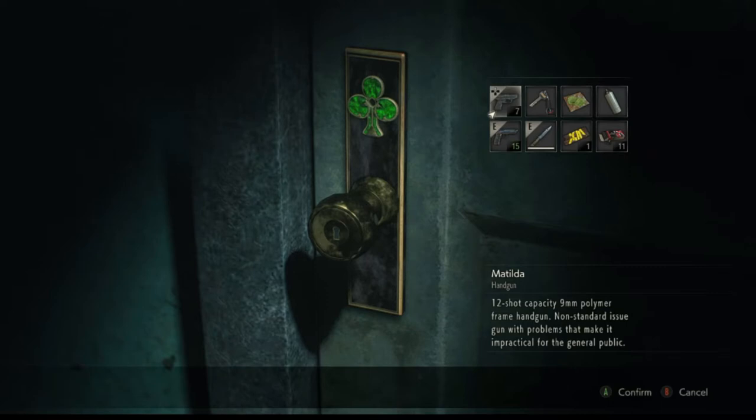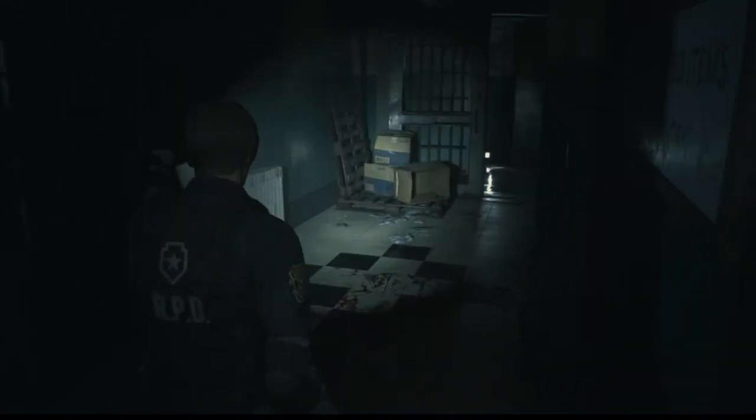Okay, here we need the clubs key — it's a key for what looks like clubs, and we can open up those doors. So we still need to find those keys. We'll take it carefully going through here.